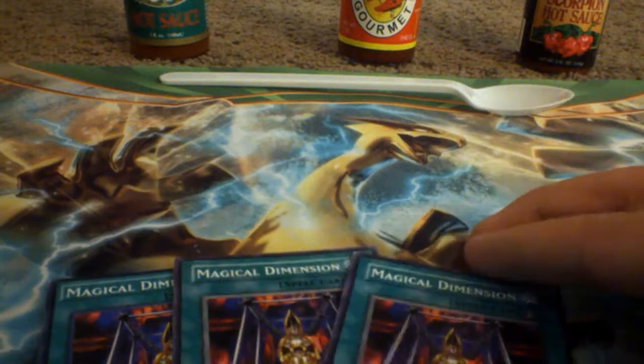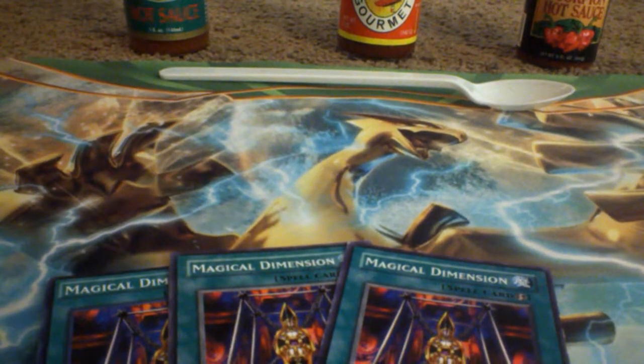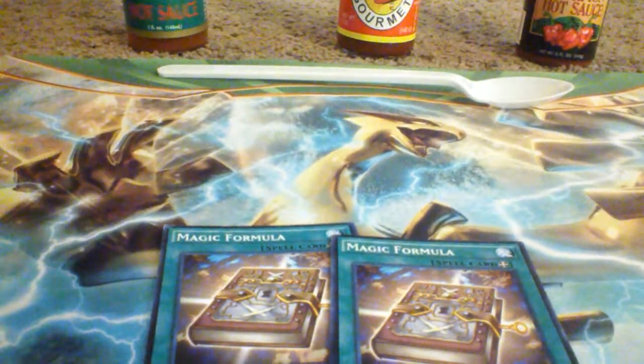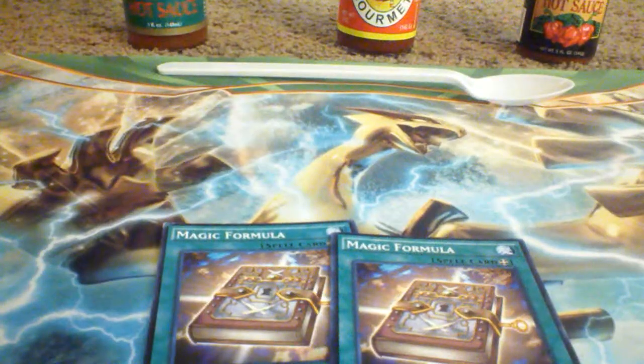For spells, I run three Magical Dimension — it's good because if you have a weak spellcaster like Silent Magician on the field, you can tribute it and get out Dark Magician. I also have Diffusion Wave Motion, which is really good for Dark Magician. And two Magic Formula — you equip it to Dark Magician or Dark Magician Girl, they gain 700 attack, and when it gets sent to the graveyard you gain 1,000 life points. That means Dark Magician Girl has 2,700 attack and Dark Magician has 3,200 attack.